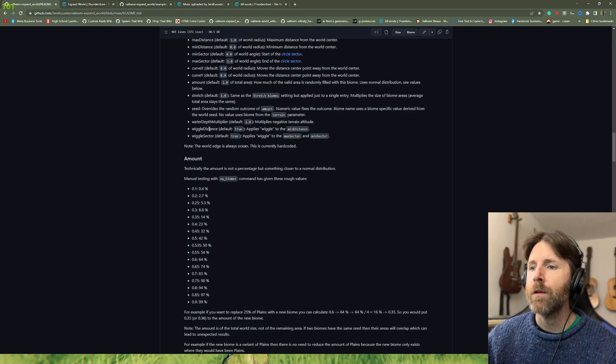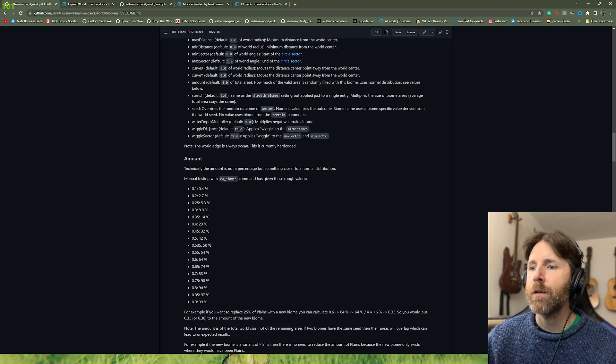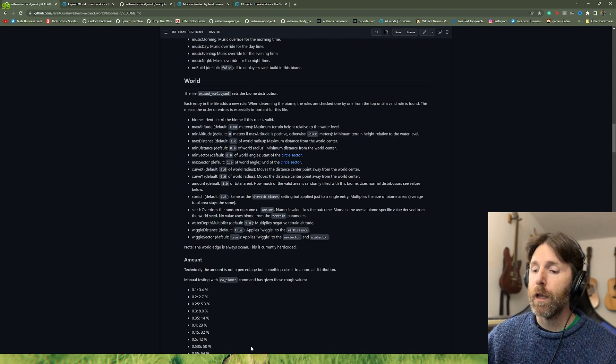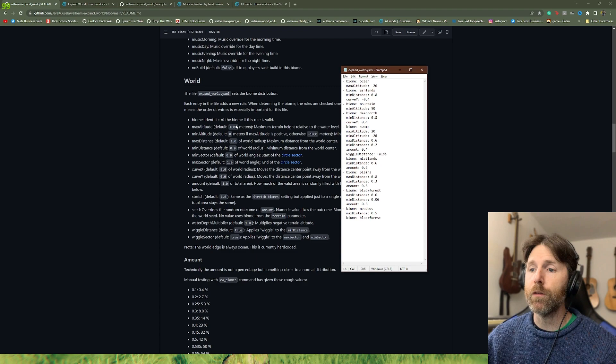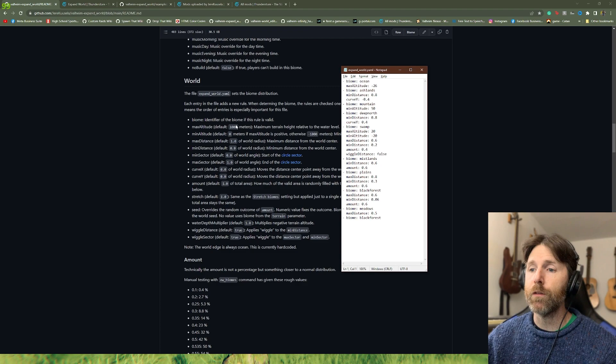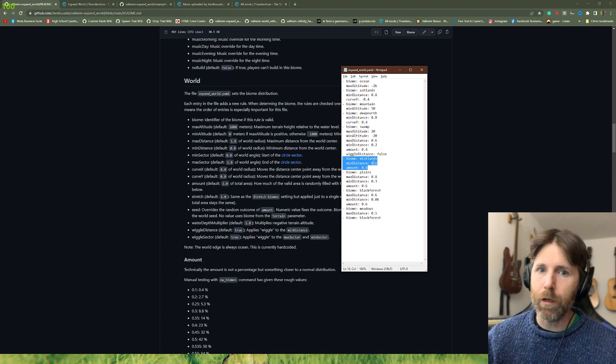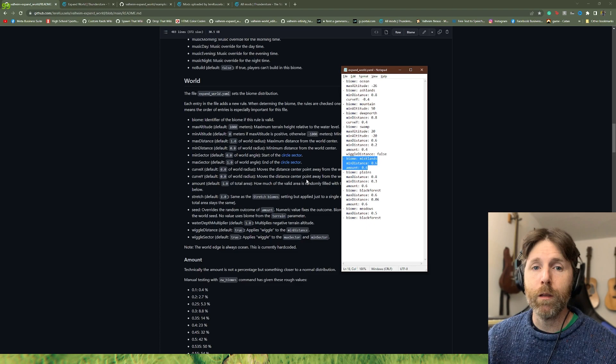These are the values for biomes and world. If you look in your file not all these values are here because these are the defaults — once you put in a new value it will change from default. So if you wanted to eliminate all the Mistlands content you could just take that entry, press Delete, save, and the Mistlands are gone — anything where the Mistlands would be is now overtaken by another biome.